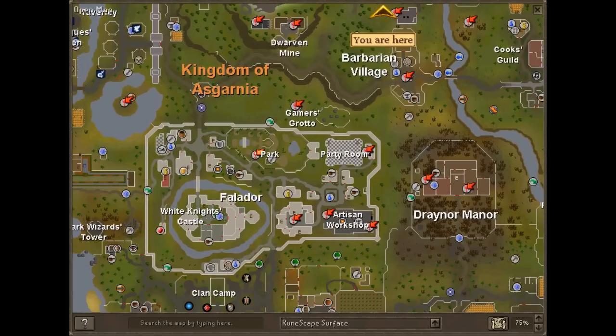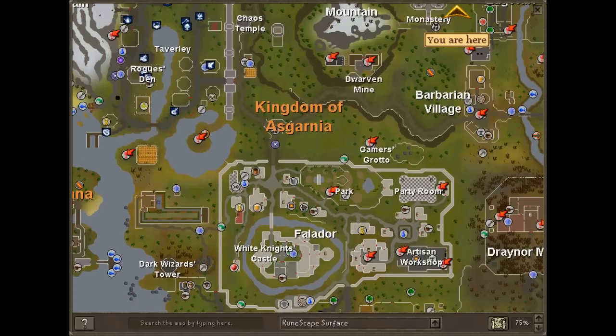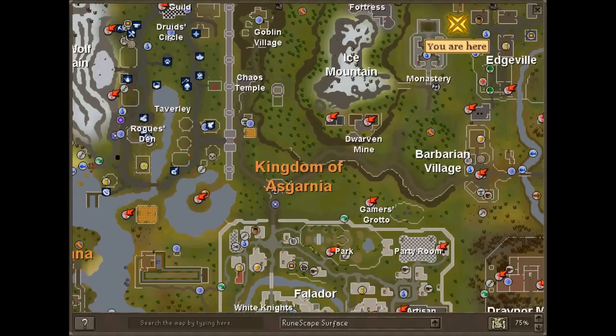Here's the Falador one. It's right by the resting spot. I'm not sure how this would help, but for me, I go to the Gamer's Grotto for Fistic Ethics a lot, so it actually helps me get there a lot quicker.